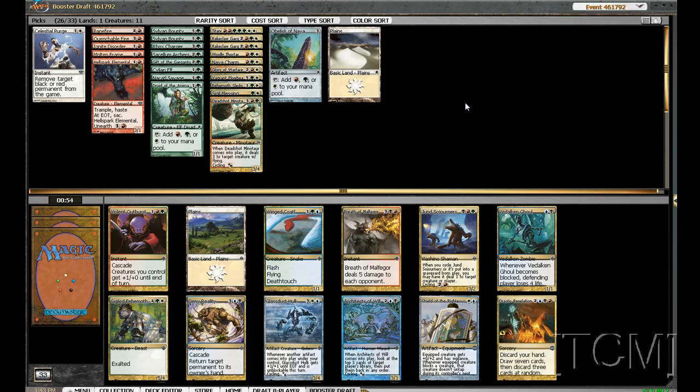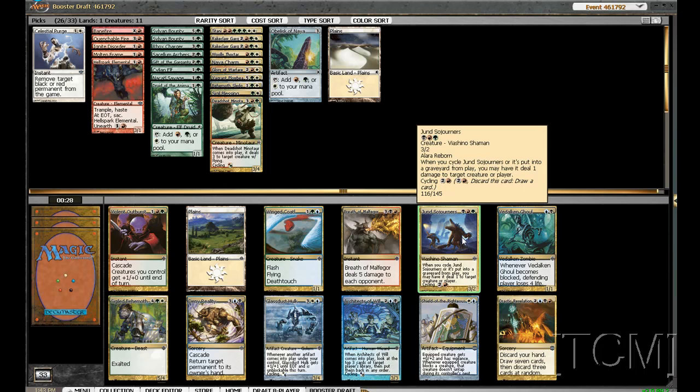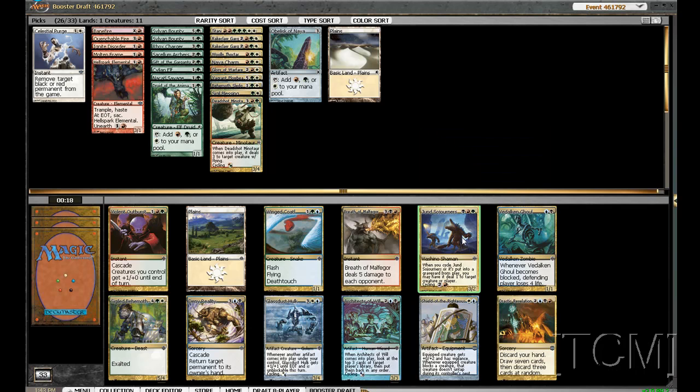It looks like we're going green-white aggro, or maybe not aggro, but green-white for sure. Not a whole lot to do here — Behemoth is a 6-drop which is okay. I like Jund Sojourner, though I'll never be able to cast it — I'll always just be using it to cycle. And I like pinging things, so I'm okay with that pick if I end up taking it. That Outburst is not that great, so we'll take this.